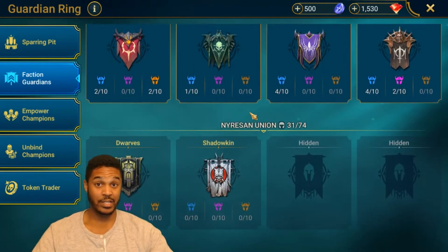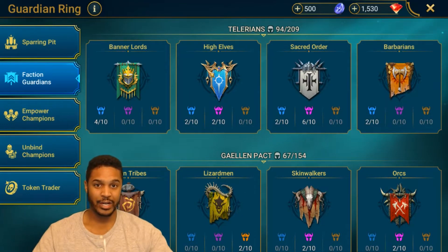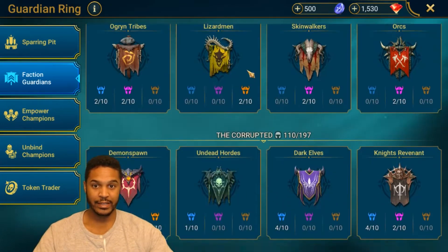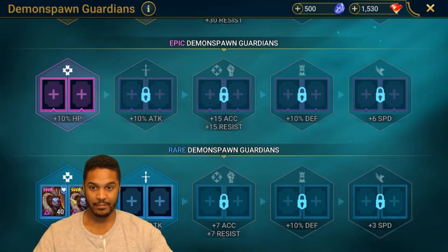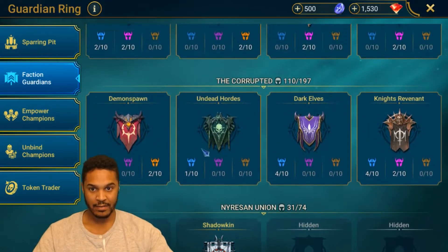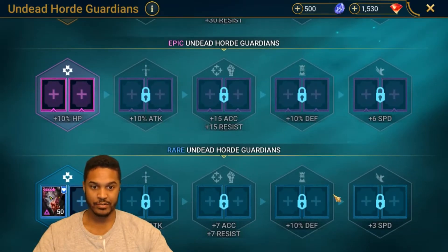I don't spend money on this game at all. I think if you're not a spender, it's best to just go into the faction Guardians and try to upgrade each of your factions as high as possible. I do really like this - I think this is great. I just don't have a lot of rares that I can empower. Obviously you can farm certain stages of campaign to get these champions, but it's not something I'm going to go for right away unless I'm really struggling on certain factions.